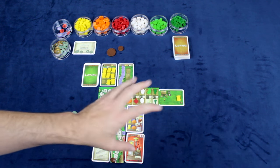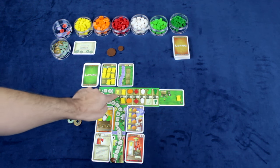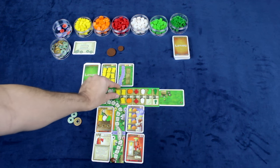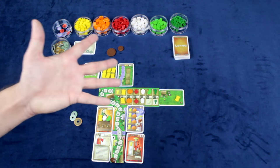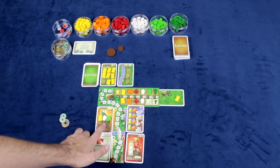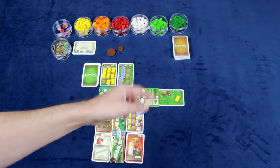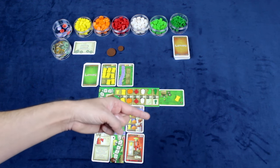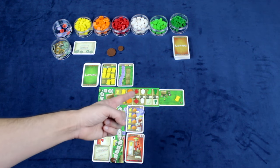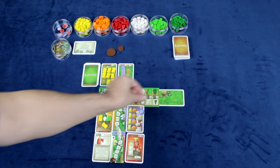You can sell vegetables - there must be an open space and you receive the smaller number, so you could sell this wheat and make one coin. You can also use a market stall, which is simply trading. Below each item in the market is either one or two spaces: one space means a one-for-one trade, two spaces means a two-for-one trade. Currently we have all one-for-ones, so I could trade this wheat and receive a cabbage.